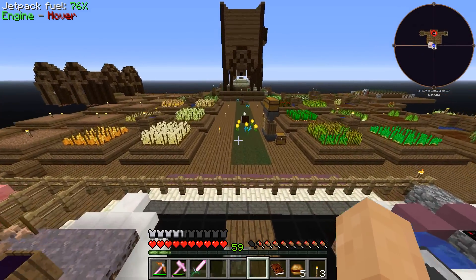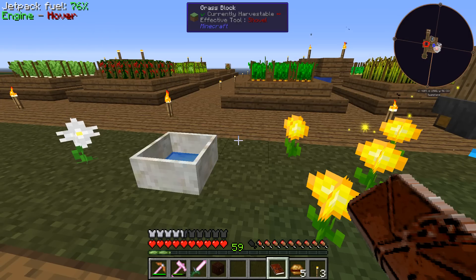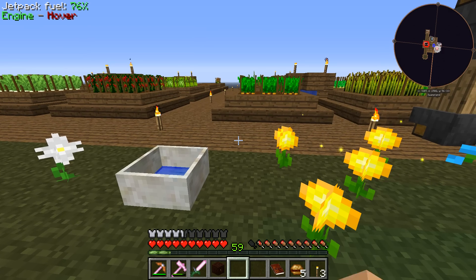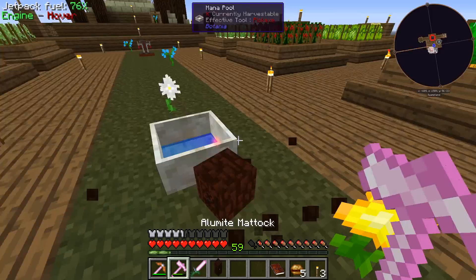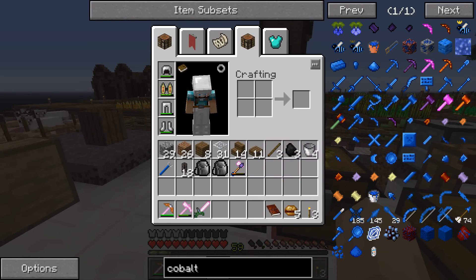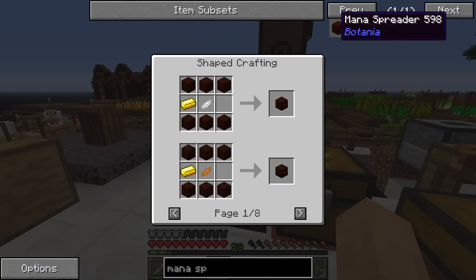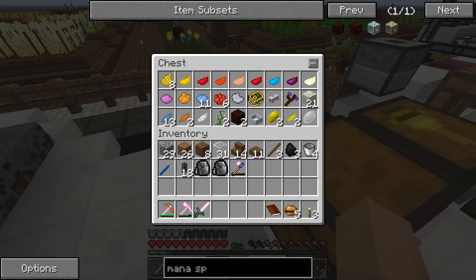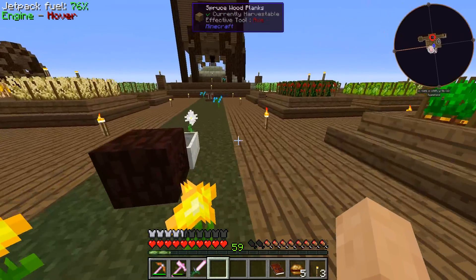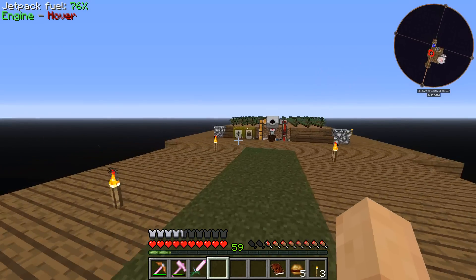Wait a minute — I have a mana spreader right here. I have to craft it. It's a redstone mana spreader. Let's look that guy up. A redstone mana spreader, which is just a mana spreader with some redstone. We need a little bit of living wood, which we don't have any of. I see why we haven't really progressed very far in this — we need to get some living wood down, we need to get a whole bunch of resources when it comes to the Botania world.